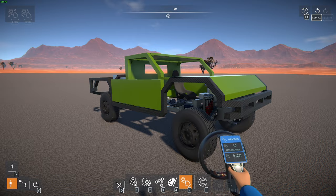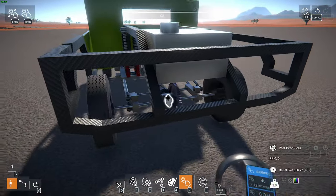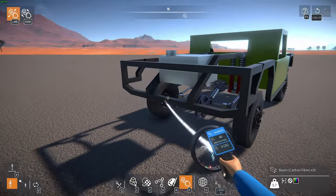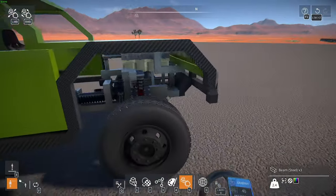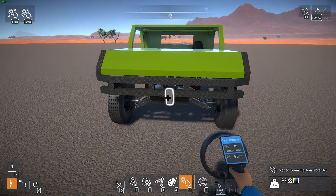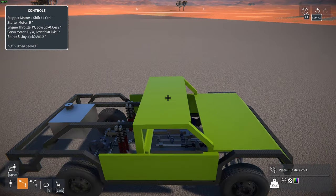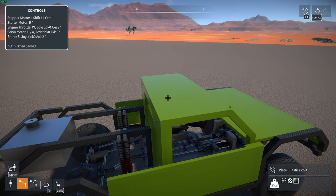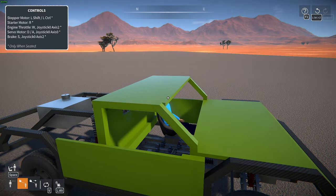I went ahead and actually built a trophy truck with an inline 4. Give you a quick little rundown — it's got 4-link suspension in the rear. Let me show you this real quick. It works pretty good, and then in the front it's just double wishbone suspension, which works really good too. I have a 3-speed transmission in here. It might be kind of hard to see, but I got a stepper motor attached to a worm gear — that's first, second, and then third's way back there.